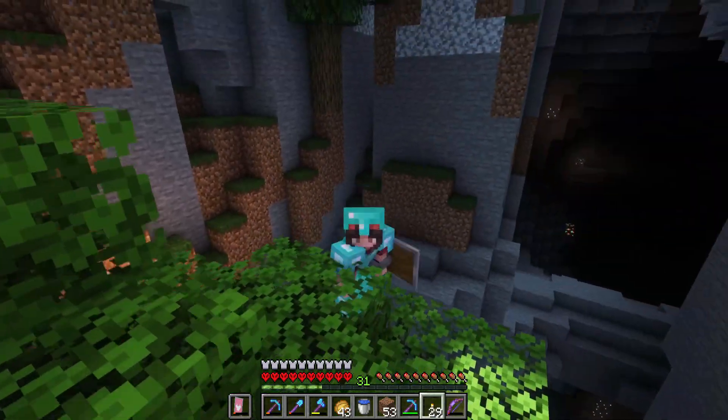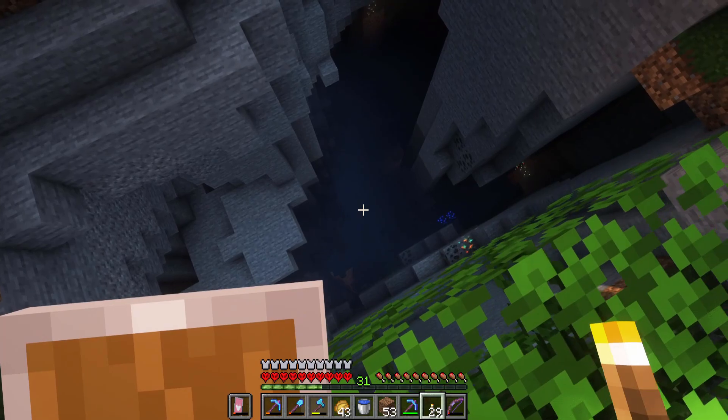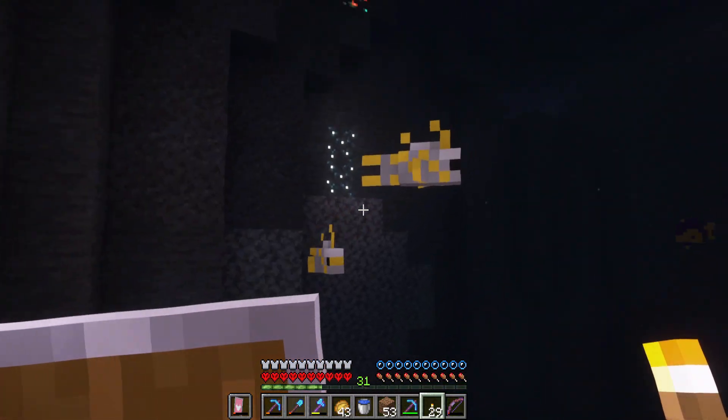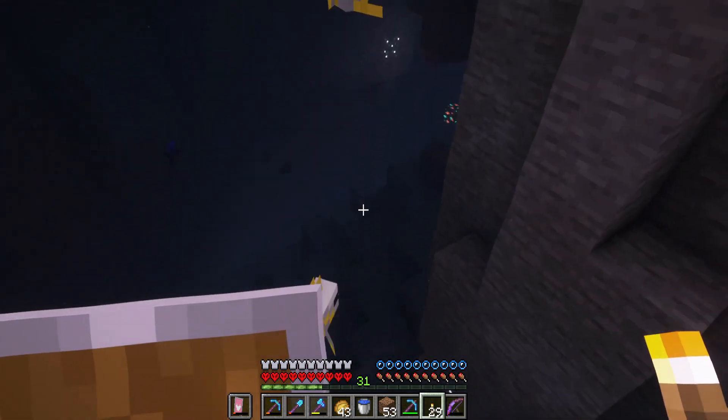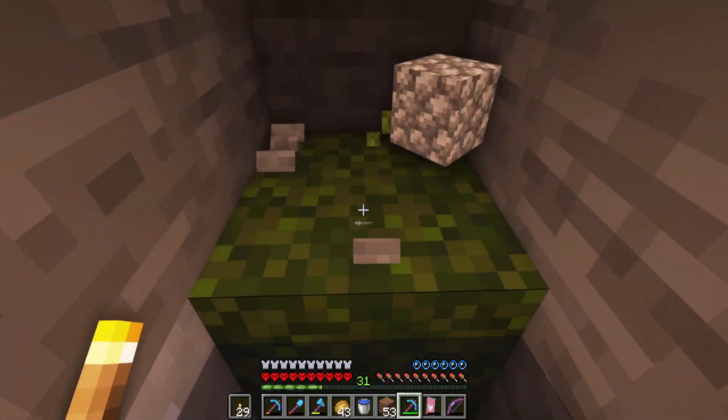Why am I doing this again? I think I actually forgot where I saw the lush cave because I thought I was here, but there's just this big water hole. Whatever, let's go diving. Swimming pool! There are tropical fish — that means we're near a lush cave. There's moss on the ground, so we're on the right track. I'm gonna dig out a little air pocket to breathe.